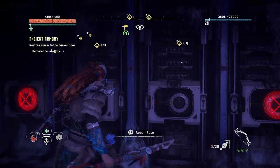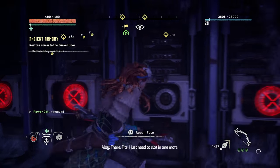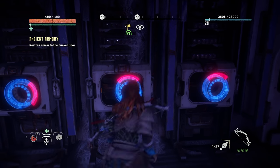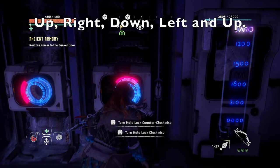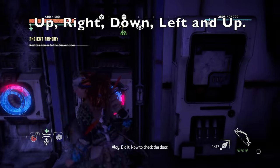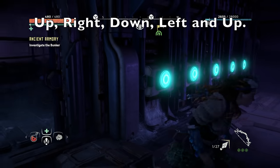Now that you have two power cells, you're going to go back to the bunker where you found the first power cell and where the armor is actually located. It's missing two of the power cells. You put them in, and then there's going to be a combination on the door. To enter the combination, you just use square and circle to rotate the dial. The solution for this one is: up, right, down, left, up. I'll repeat that — up, right, down, left, up.